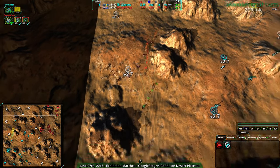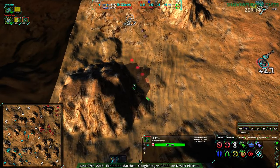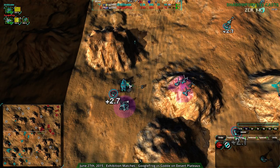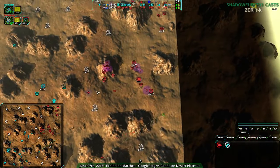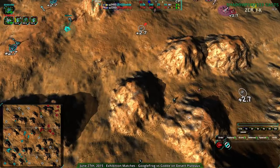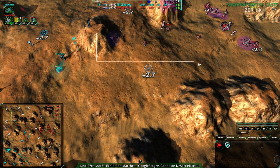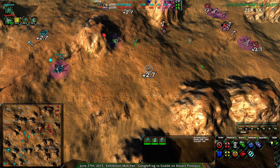I think three out of the four games tonight have involved the jumpbots factory. Google Frog's main base is much smaller despite the fact that their units can spread out more easily. Of course, what I said about spreading out is only true for bandits — for the heavier units they tend to ball up.